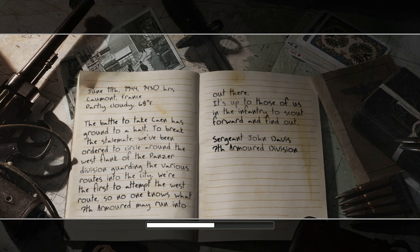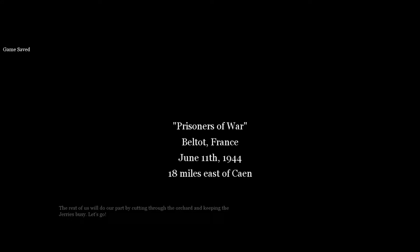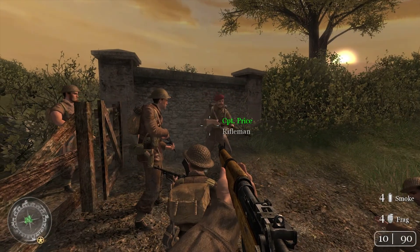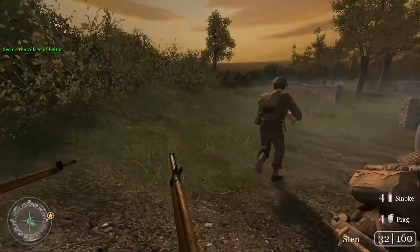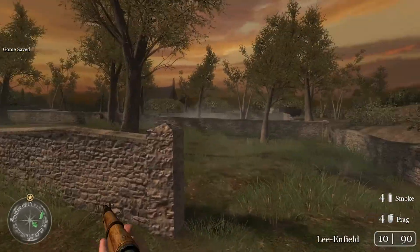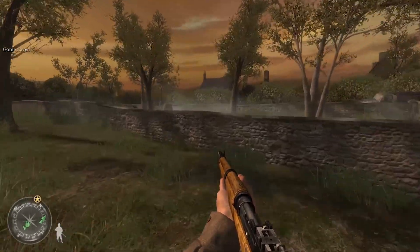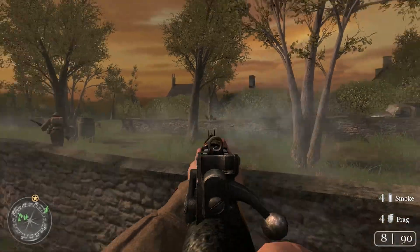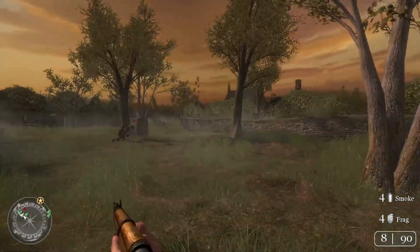Again as Sergeant John Davis. Listen up — McGregor will take second squad down this road and hit the Jerry's right flank. Okay sir, as you say. We got a new gun — the Sten — so we'll move slowly and take Jerry's heads off. I think I gave him the first shot.